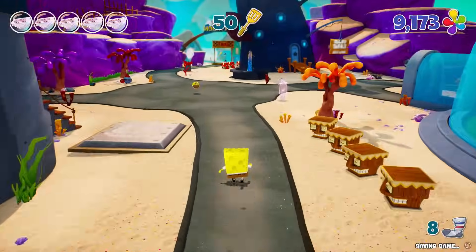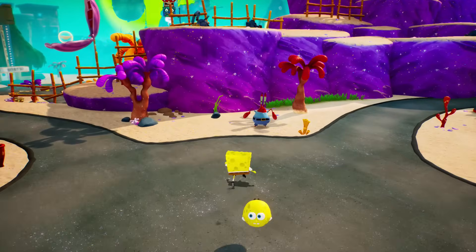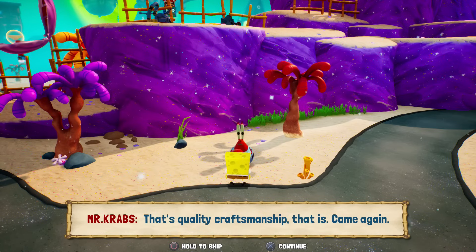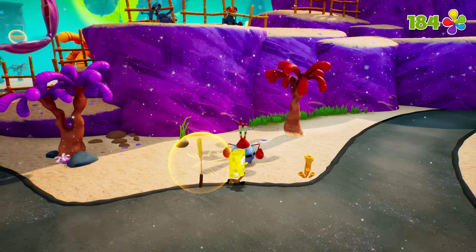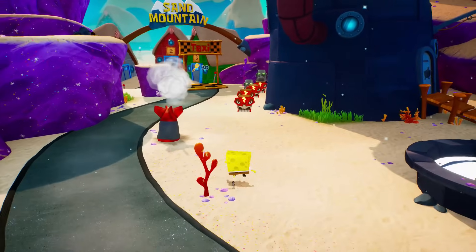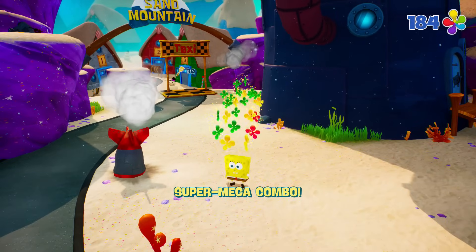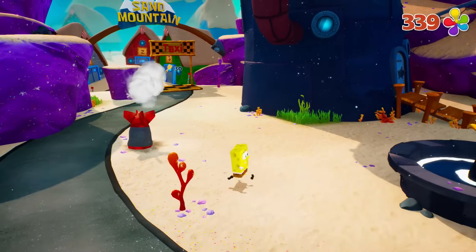We're gonna go back to Bikini Bottom real quick so that at the least we can give 9,000 sparklies to Mr. Krabs. Then maybe if we do have 10 socks, we can exchange that to Patrick for another spatula as well. We have eight socks, so I would need two more — definitely by next episode then. Mr. Krabs is right over here. Yep, that's quality craftsmanship — 51 golden spatulas now, very nice. Next episode we're gonna be heading on over to Sand Mountain — that seems like it could be a lot of fun. That is gonna wrap it up for today's episode of SpongeBob SquarePants Battle for Bikini Bottom Rehydrated. Thank you guys so much for watching — I'll see you next time, bye bye!